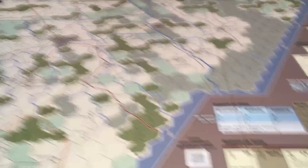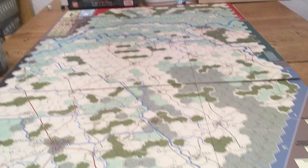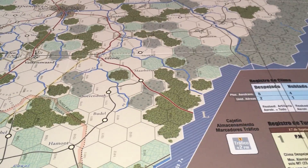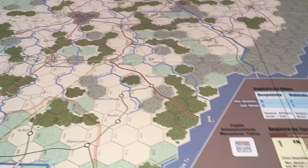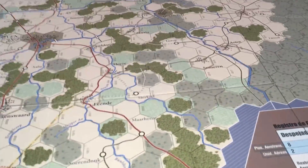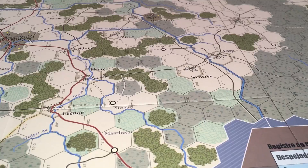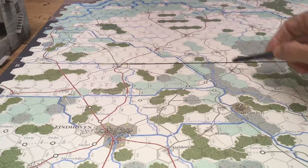El mapa es más largo que ancho para representar la operación Market Garden, que fue un plan originalmente diseñado por Bernard Montgomery, un plan bastante ambicioso —curiosamente por uno de los generales más cautelosos de los aliados. La operación Market consistía en saltos de transportados para tomar los puentes que cruzan los canales de Holanda.